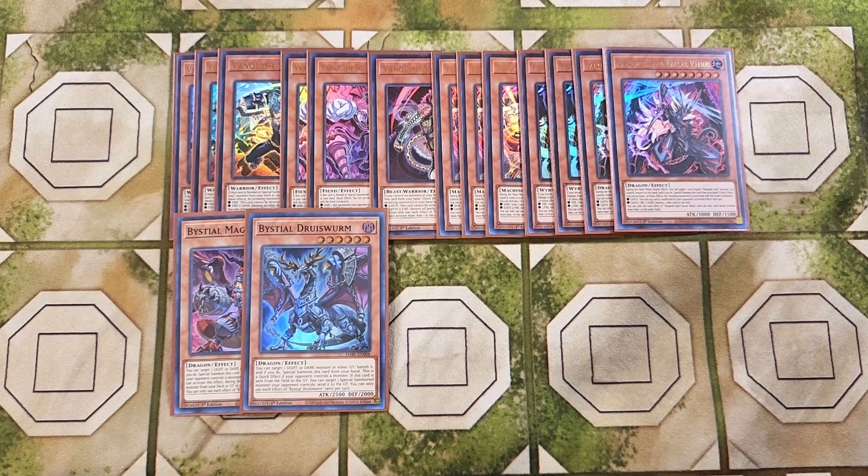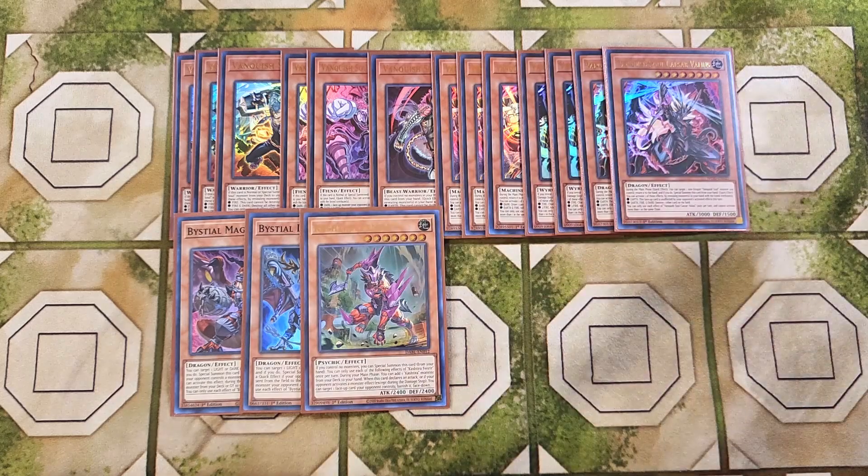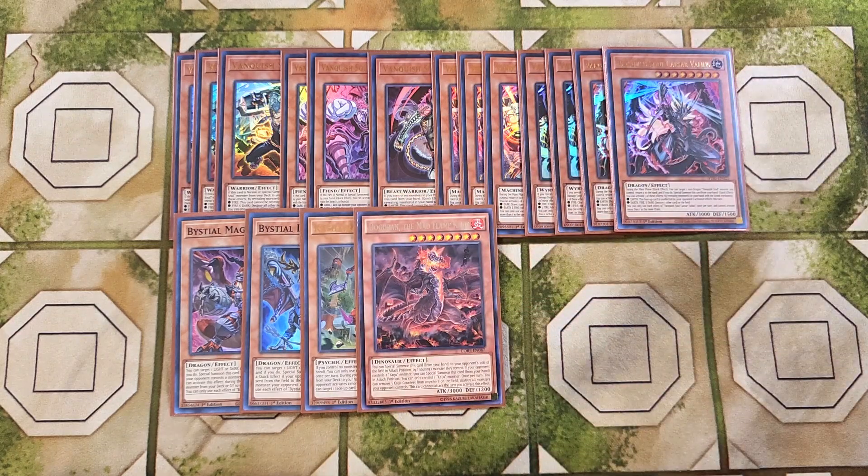Speaking of cards at one, we also play a single copy of Fenrir. Fenrir is at one in Master Duel, but it's basically a Cyber Dragon — it's an earth monster you can reveal in your hand, and you can special summon it from your hand if you don't control a monster. It spot-removes cards on the field, which is amazing. We also play a single copy of Dolgoran, which just deals with anything your opponent puts on the field.